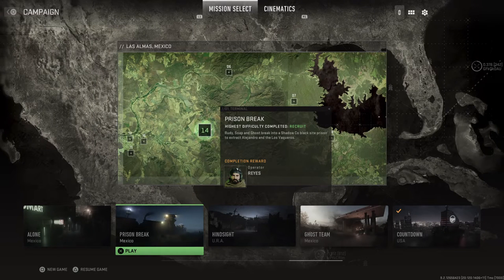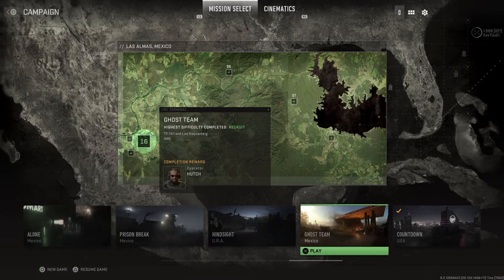What is up guys, Matt from Skullbusters. Today we're on Call of Duty Model Y4 2. This challenge is called Wall of Duty, and what you have to do is get three kills with the riot shield. The missions where you can get the opportunity to do this are Prison Break and Ghost Team.